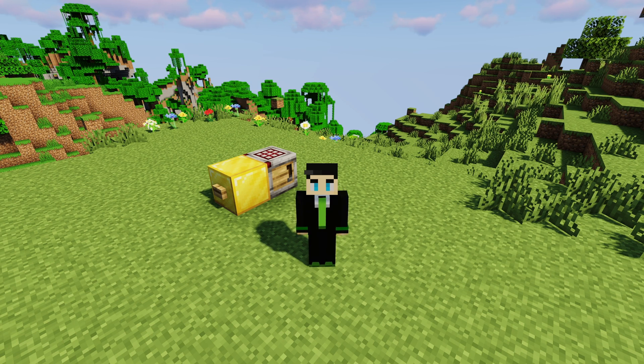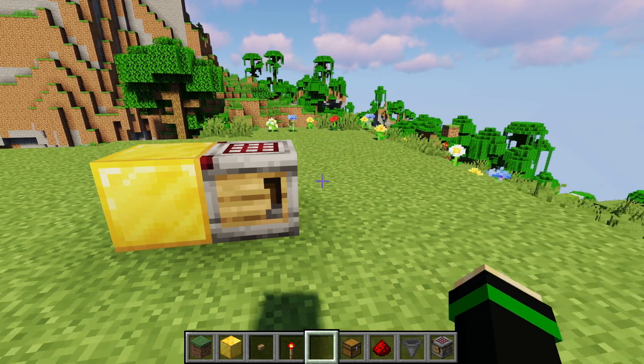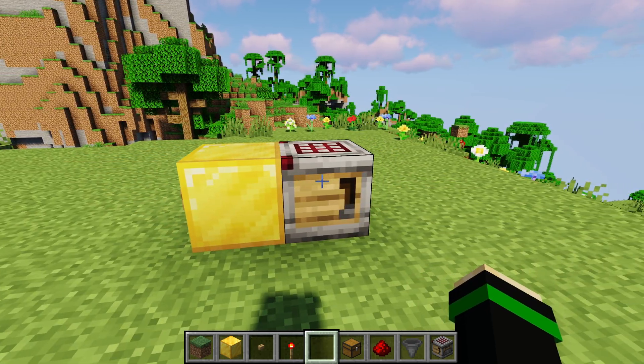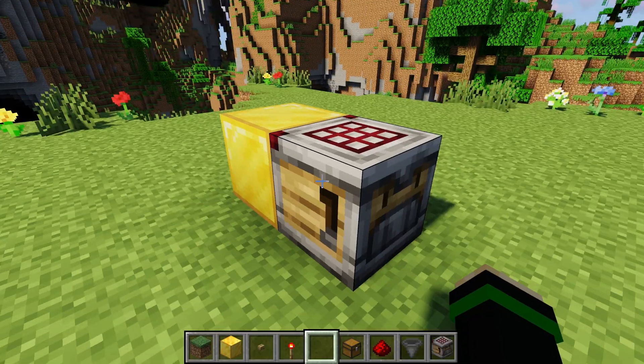What's up guys! Today I want to go over the crafter. The crafter was a new block that was added in at least Java Edition 1.21. It essentially allows you to automatically craft items using a redstone signal.